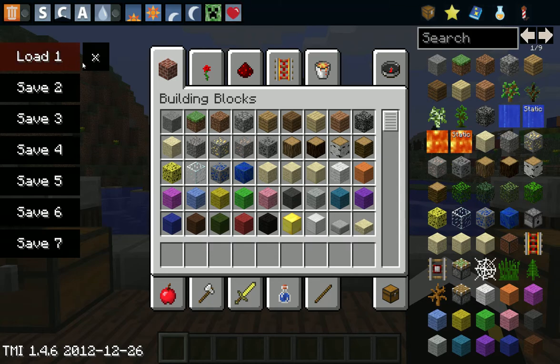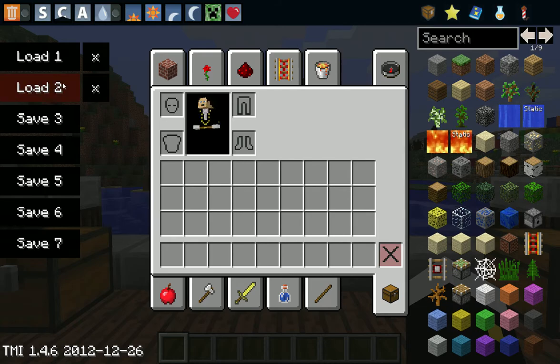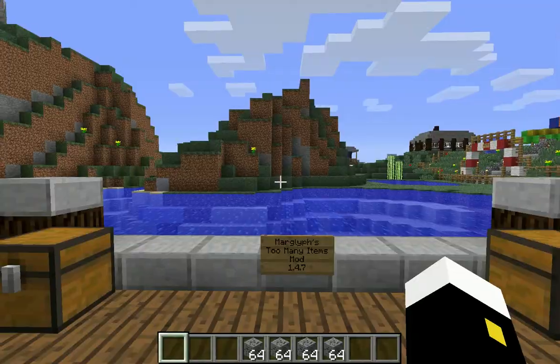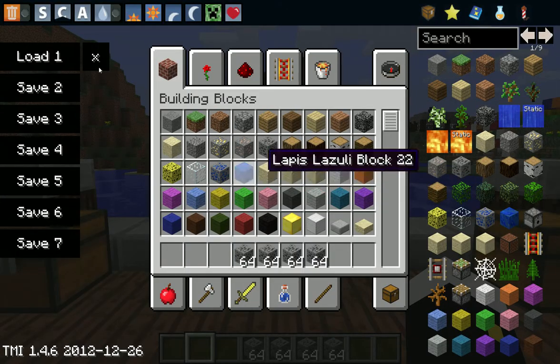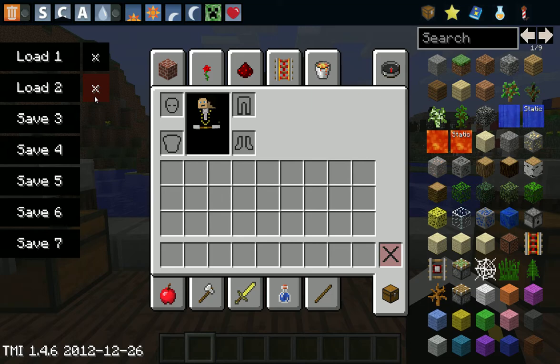In Too Many Items, you can have specific load saves. So if I get dirt all in my inventory, I click Load 1 and that clears my inventory completely. Then you can save it — get all your stuff in your inventory, save it, clear your inventory, load it, and you get all your stuff back. To delete it, you just click Delete. If you go into the mod files, you can rename these saves if you want.